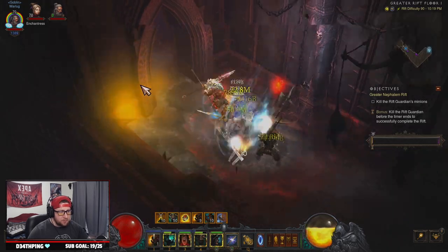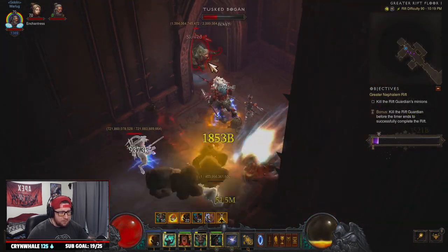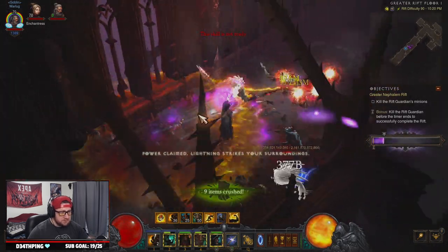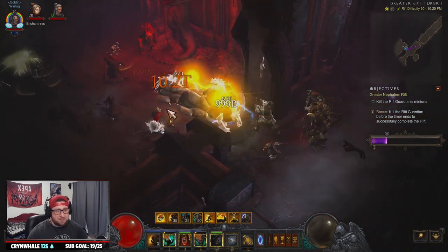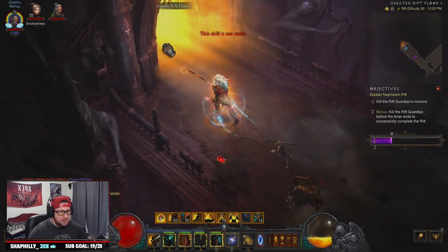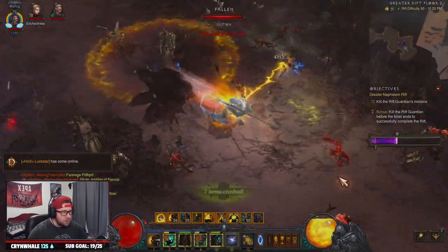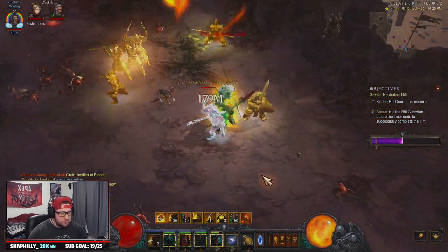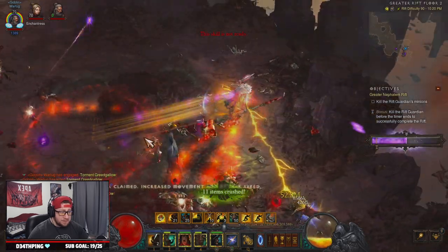Boulder Toss does more damage the more fury you spend, so every time we throw a Boulder Toss we want to be furiously charging to keep that fury pool full so we do the most damage and kill everything. Even in speed runs, we really want to be elite hunting — the build is really good for that. One cool thing is you don't have to target exactly what's in front of you after you furiously charge because the boulders spread, though targeting definitely helps.